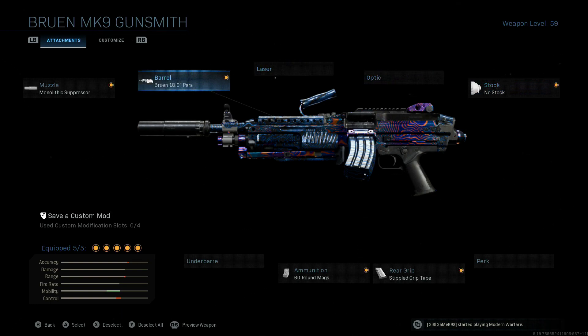The fifth attachment for me is the 18-inch barrel, mainly because I'm playing shipment and that slight bump in ADS helps quite a bit. But if you wanted to, you could trade that out for an optic. I really don't think you need an under barrel for any reason whatsoever, unless you're going really long distance. When I hopped into hardcore to get long shots, I took off the 18-inch barrel, threw on the sniper scope, and I was ready to rock.